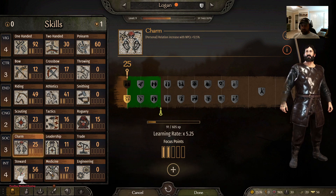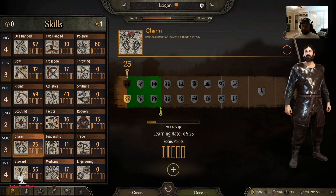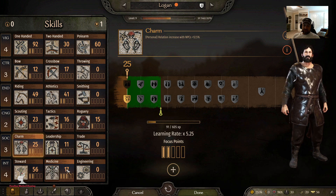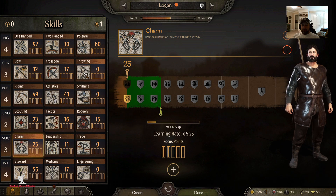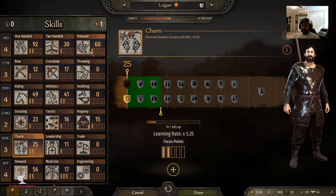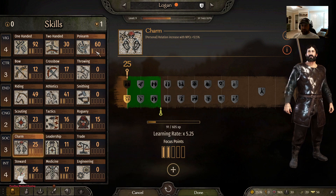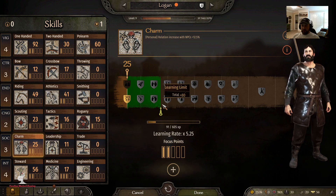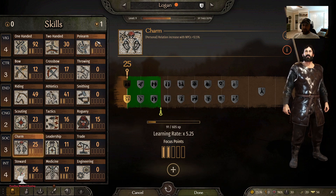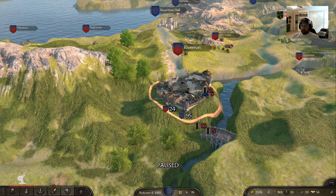For the next perk point, instead of hiring a doctor I've been trying to build up my own medicine skill because there are pretty good perks in there — I already have three points in it. I really need to work on my bow. My polearm seems to be going up pretty good, but I think once I get to around 80 I won't be able to level it higher. For right now I'm going to put a point in Bow and see if I can get some bow experience, then save.